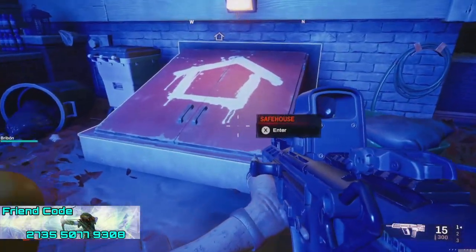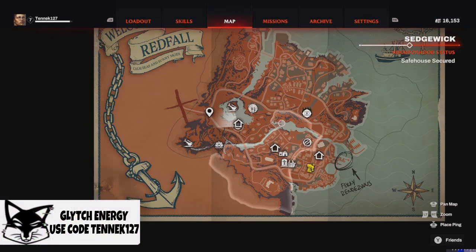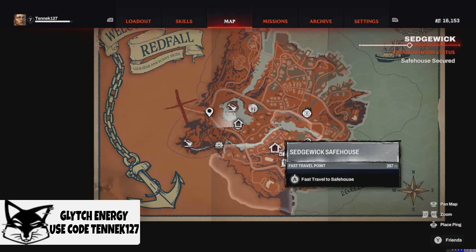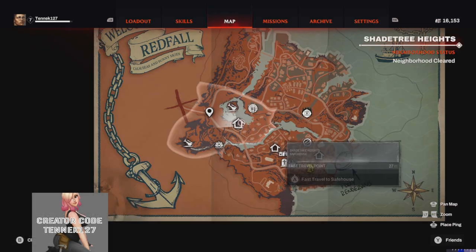So the first thing you want to do is go into this safe house, which is located right here in the neighborhood — the Shade Tree Heights Safe House — because this is also part of the side quest for taking over the neighborhood. Taking over a neighborhood just means take three safe houses. Here on the map you can see the location of all three: the Old Town Safe House, the Sedgwick Safe House, and the Shade Tree Safe House.